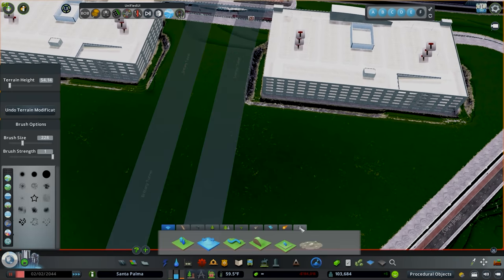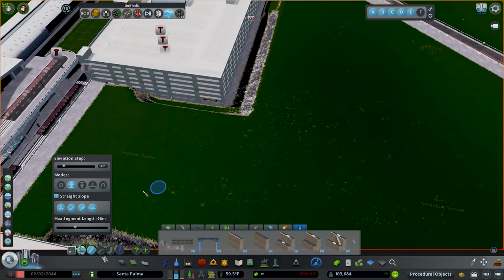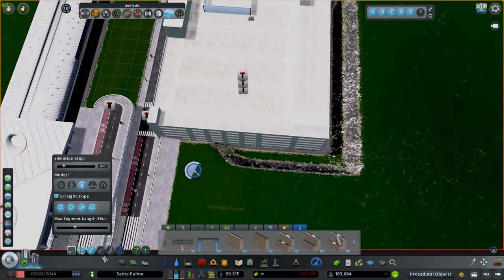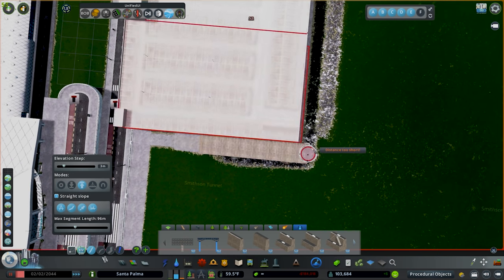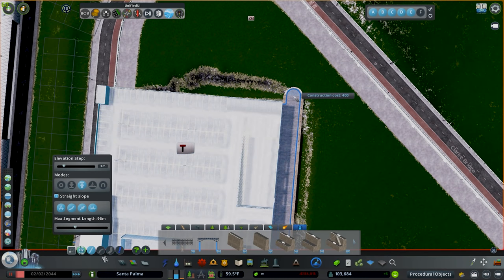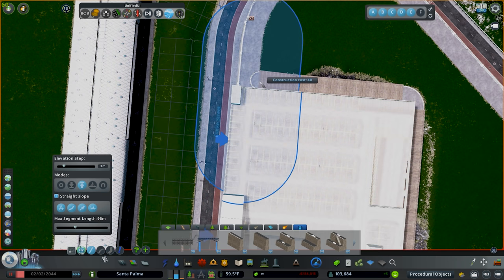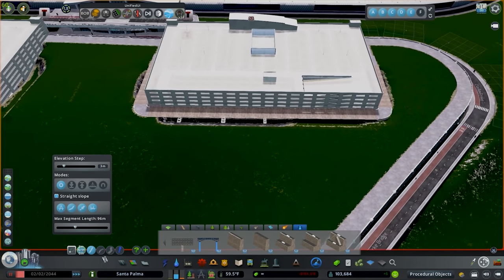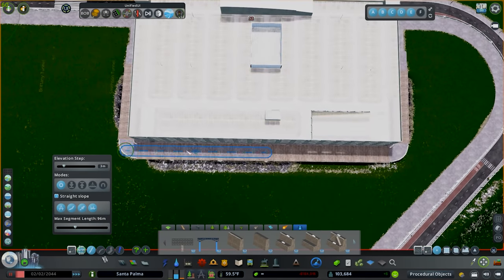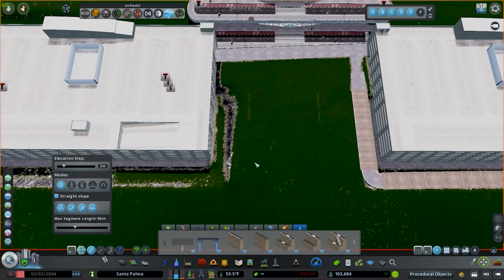Now we're going to clean up this outside a little bit. We'll jump into a path and use the European pedestrian path because I really like how it looks. I'll force an elevated piece, go like that, and force another elevated piece right here. This is just to clean up that ledge, help it look a little nicer, and maybe suggest there are some entrances there. We're going to do some palm trees and stuff in here too.